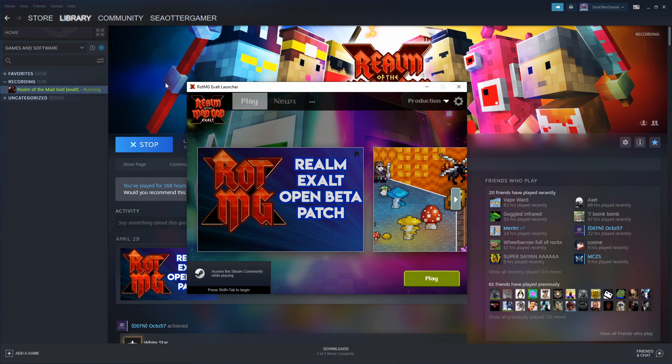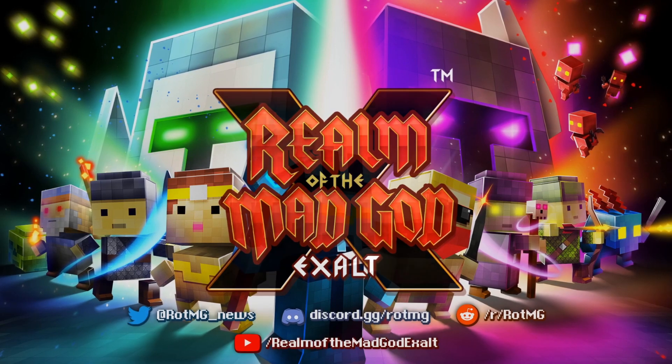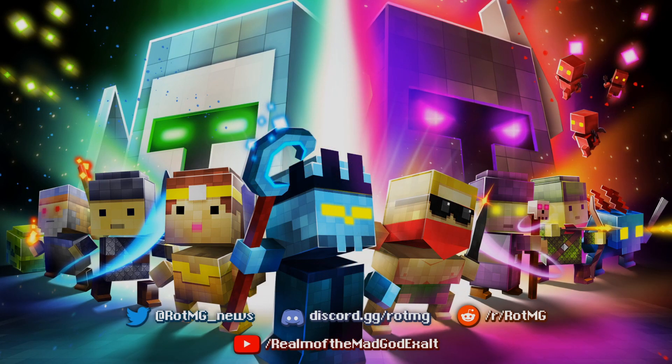Now there is some stuff you can do here, like change some settings and stuff, but all you want to do is just click Play and then you are all set. That's pretty much it — that's how you get it to work on Steam.